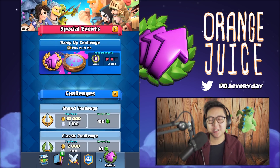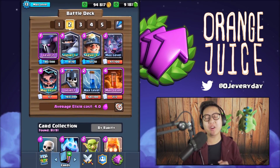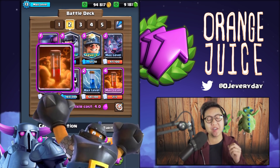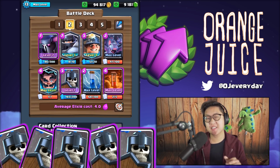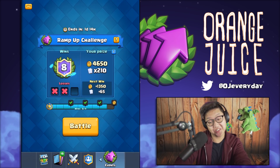What's up everyone, it's OJ with the ramp up challenge. It's 8-2. I don't remember what I used last time - I have the memory of a goldfish. But what we're gonna be using this time is the classic PEKKA Mega Knight deck with poison and zap. Instead of the goblins we're gonna be using guards because that's how the meta has shifted. The guards are just so much stronger with that recent buff.